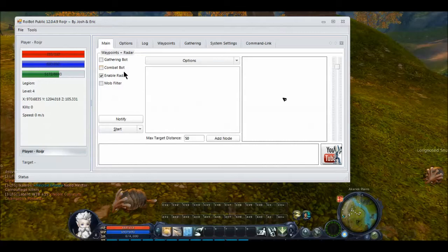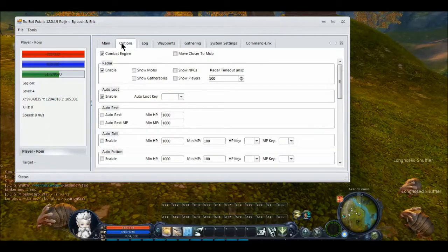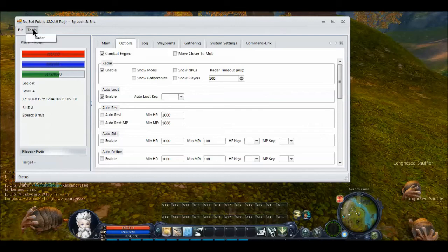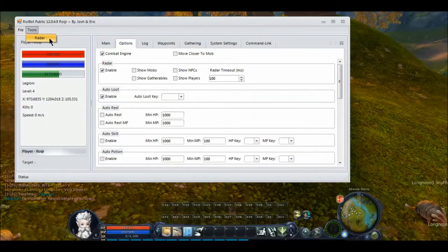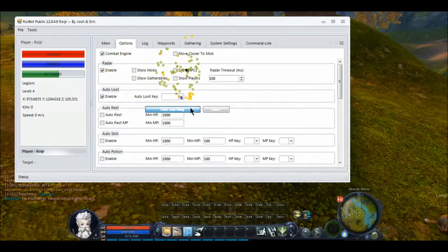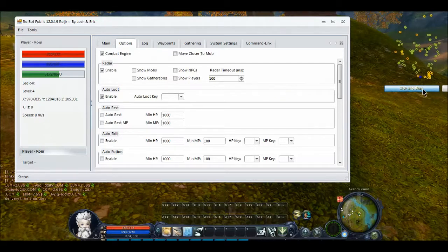We're just going to hop back over to main and we're going to enable the combat engine and the radar because I want to be able to see what's going on. After that, we're going to go over to options. Up in the tools we have the radar — we're just going to click this and we have a little pop-out radar where we can see all the mobs and the gatherables and players. It's useful for kind of seeing what's going on.